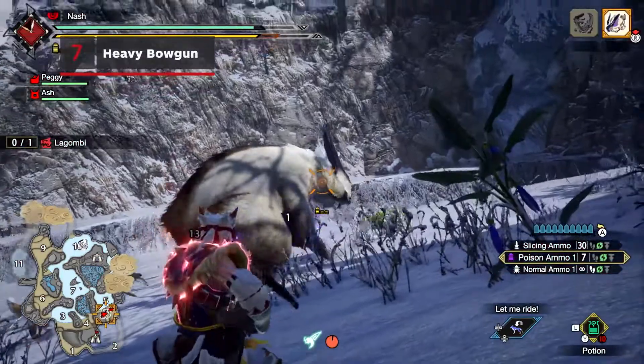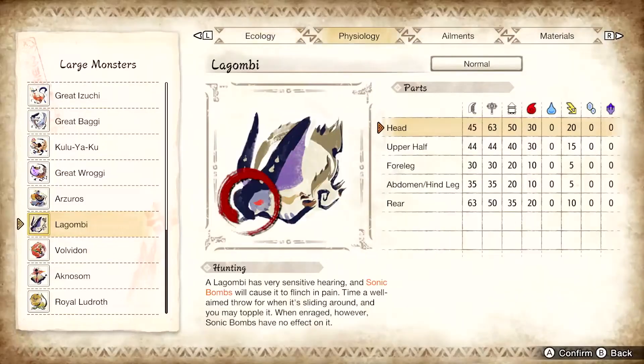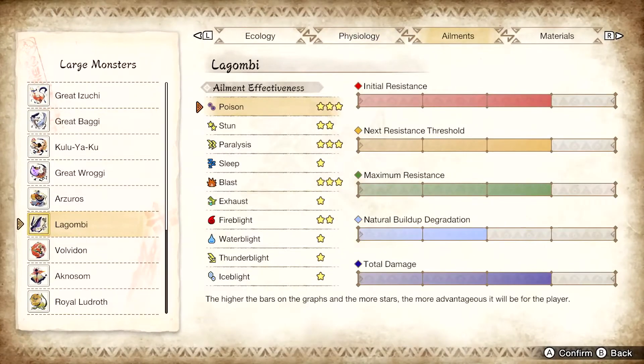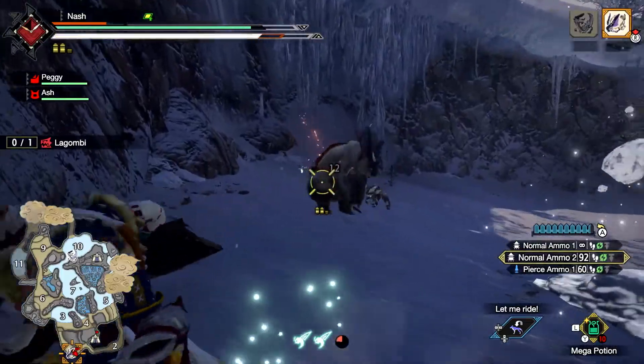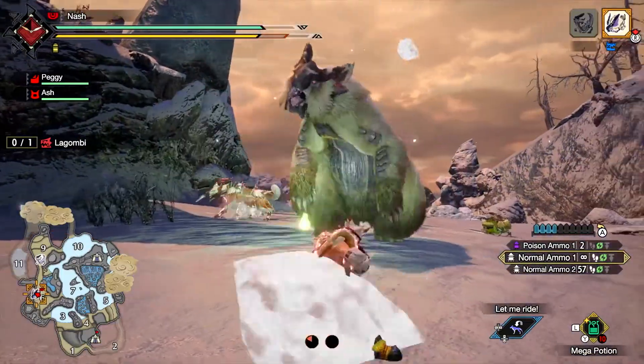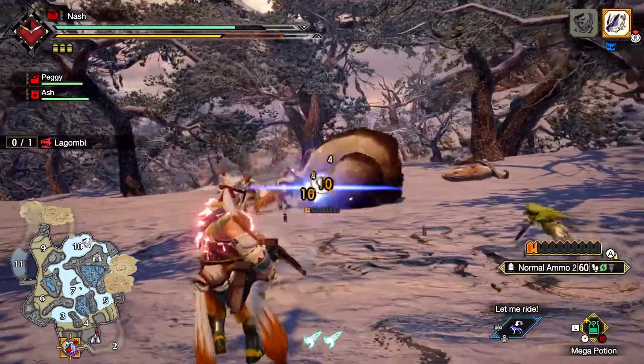This weighty run-and-gun weapon type has three charge levels that deliver powerful shots. Check your hunter's notes to see which ammo types exploit a monster's weakness. Fire at a monster, then quickly reposition with the Silkbind Glide. You can absorb an attack and retaliate with counter-shot, and make the most of an opening by shooting with the Bowgun's special ammo.